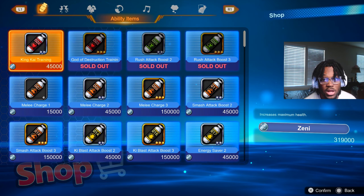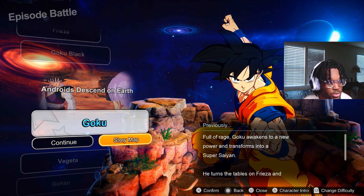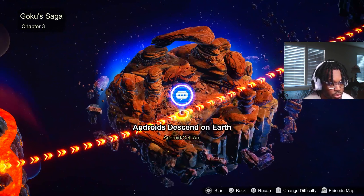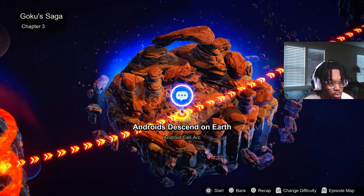So now we're going to go to the episode battles and I'm going to show you which one we need so we can start the Zenni farm. Once you reach episode battles, you're going to want to choose Goku. On the Goku story map, you're going to want to be on this specific episode which is the Super Saiyan Goku Awakens, the Planet Namek arc. This is when Goku first unlocked Super Saiyan and he's fighting Frieza on Namek.